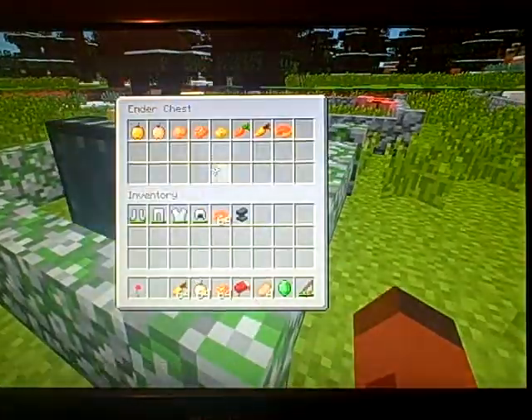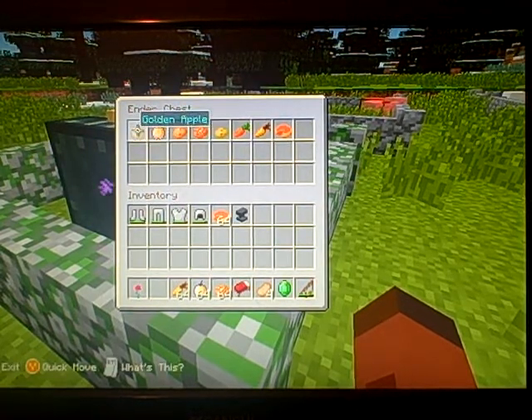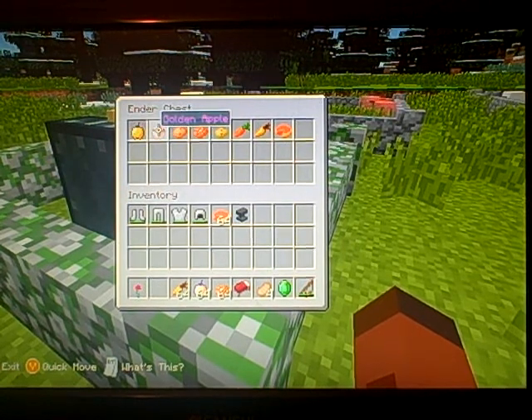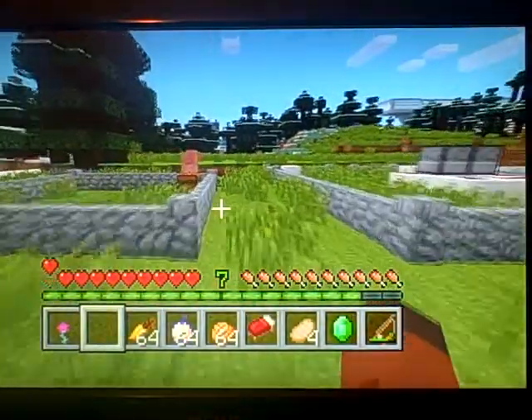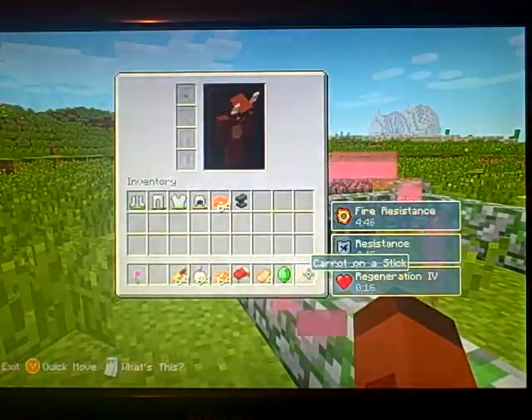I forgot to tell you the new foods. There's a golden apple and a super golden apple. This one doesn't really say super golden apple but that's what everyone calls it. This golden apple just gives you the regular default stuff, like fire resistance and strength. This one gives you a bunch of stuff — it gives you fire resistance, resistance, and regeneration four. I don't think the regular apple does that.